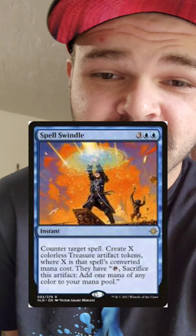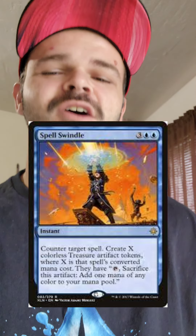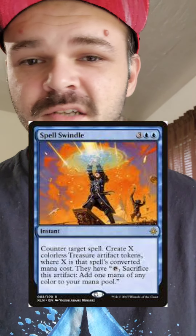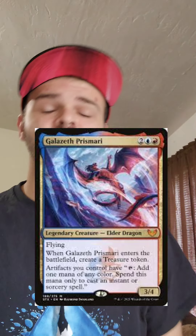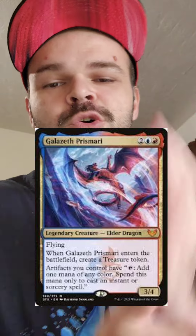Spell Swindle: whenever it counters a spell, you get treasures equal to the mana value of that spell. Amazing card — it helps you cast some really big spells early on. It lets you stop your opponent from doing awesome stuff as well as give you the value. It's like a Mana Drain, except a little more expensive. When you combine Spell Swindle with Galazeth Prismari, you get undeniable value — treasure tokens are already broken, and being able to tap them without sacrificing them is just too strong.